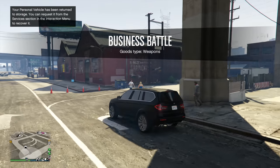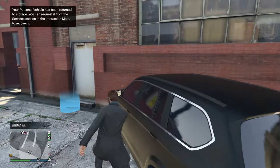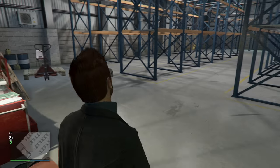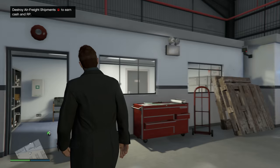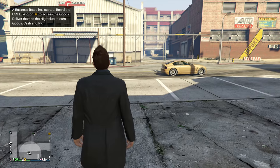Next up is special cargo. You're also going to need a CEO office — if you're low on money, buy the cheapest one, the Maze Bank West. If you want to spend a little more, buy the Arcadius Business Center for $2.2 million. Special cargo is the most profitable way to make money in GTA V solo, so remember that — Casino Heist is best with a crew, and special cargo is the number one way to make money solo. Buy the cheapest CEO office because you need it to buy a warehouse. I'd suggest purchasing the large special cargo warehouses, and there's a specific location I'd recommend — I'll tell you why in a moment.